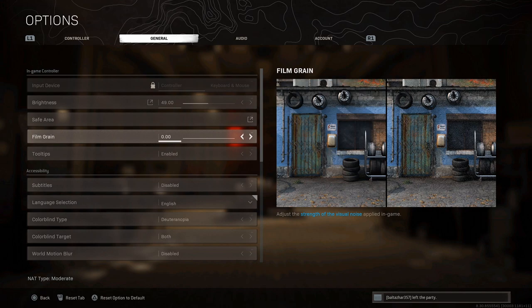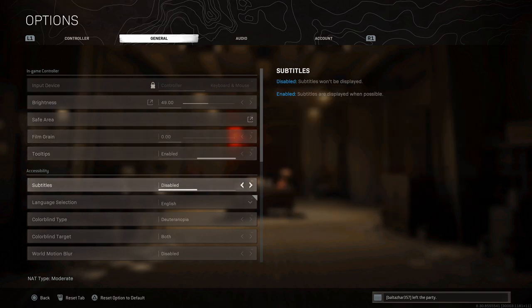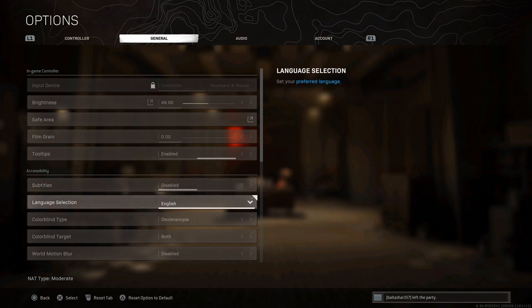Also, film grain is something some people leave on thinking it looks better, but honestly turn it all the way down — it makes your game a lot more clear. Another thing is subtitles. A lot of people like them on so they can identify enemy skins, but I have them off. It's just a distraction. The less you have on your screen the better, in my opinion.